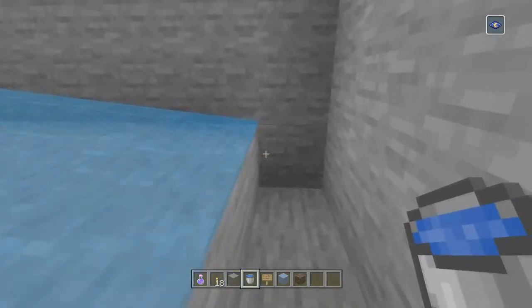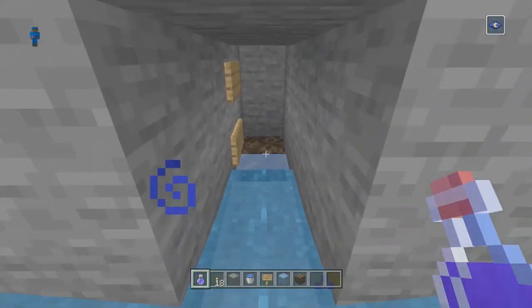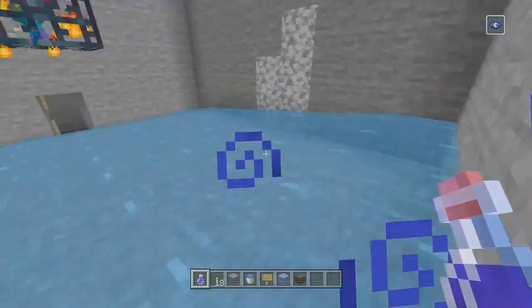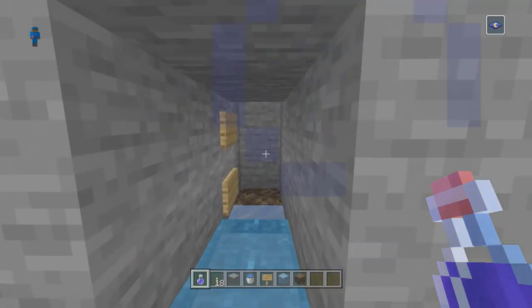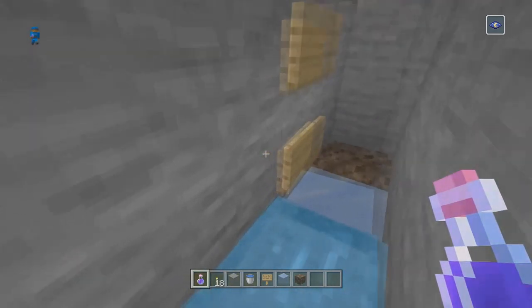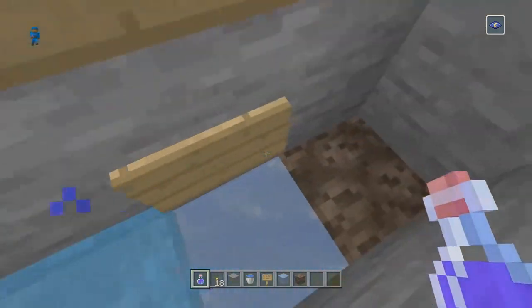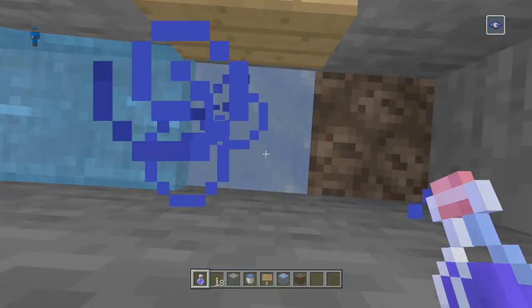Place water in each of the corners on the far back wall — it'll push the mobs toward that one-by-one hole. To find where the zombies should travel, count four blocks from the wall and it'll be the fifth block, which is the middle of the room. Then dig one, two, three, four blocks into the wall — the water will run three blocks — and place two signs.